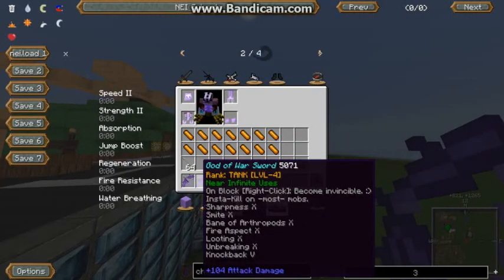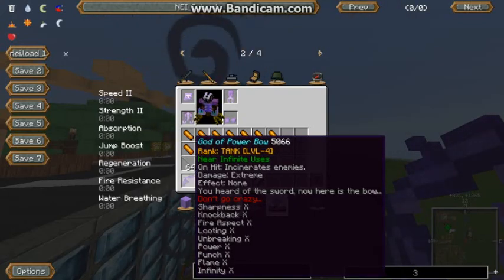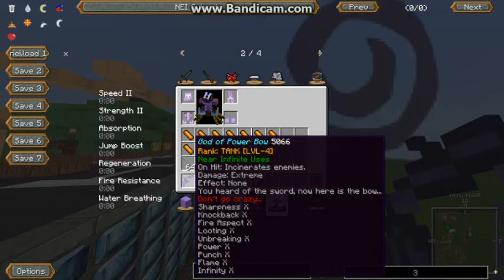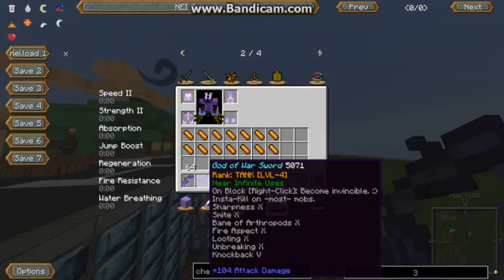This is from the Wizard mod — the God of Power Bow. The damage is extreme. Look at that enchantment yourself, so powerful. And the Pruka Sword, or God of War Sword — so cool, insta-kill on most mobs.